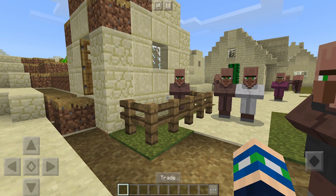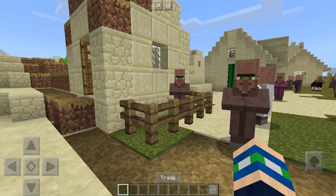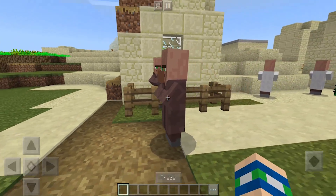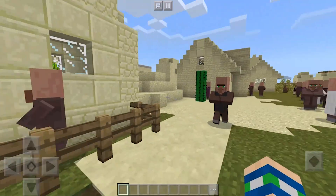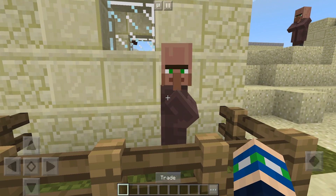Now, if you guys want to go ahead and get your very own Builder Villager, you are going to need an add-on. I will have the add-on link for download in the description below. So if you guys want to get a ton of these secret items and building blocks, make sure to go ahead and download it. The link will be in the description below. So anyway, here is our Builder Villager — let's go ahead and trade with him.